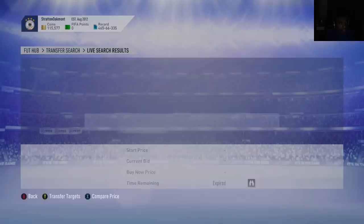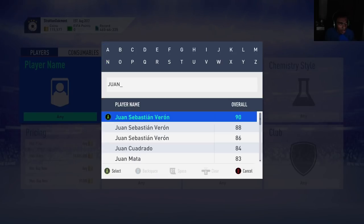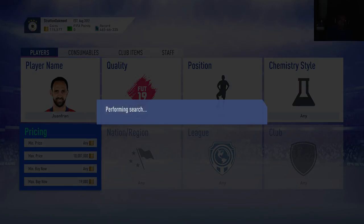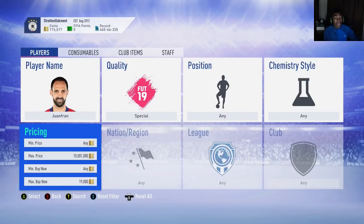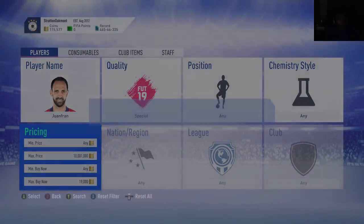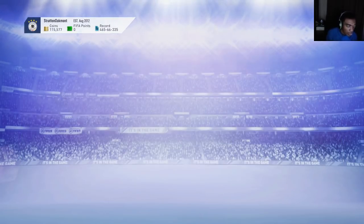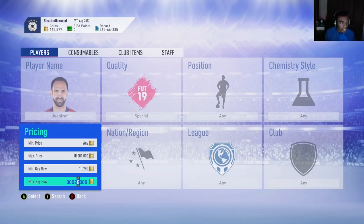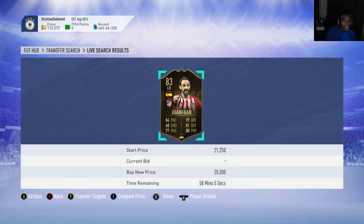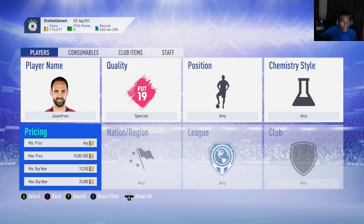You can do this for all those informs. Let me show you Juan Fran. He has a FUT Champions card, so here's how to get around it: go to the transfer market, set a minimum buy now price of 10,000. Putting a minimum price of 10,000 filters out all those Champions League cards, because his inform is never going to go below 10,500 as an 83-rated player. That filters out all those lower cards so you're purely searching for his inform.